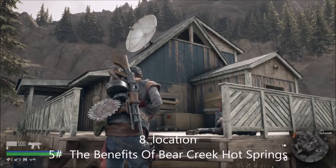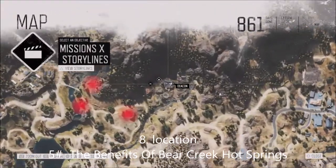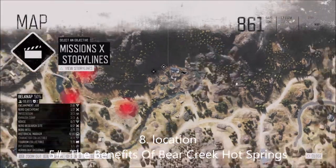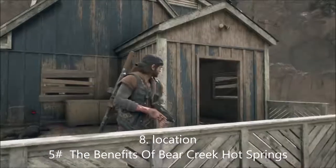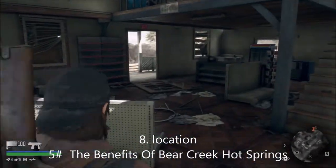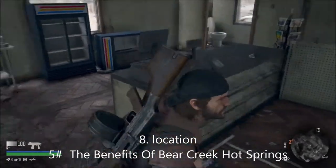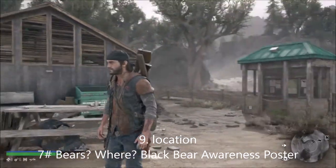This is number five and it's called 'The Benefits of Bear Creek Hot Springs.' This is part of the ambush area in the Belknap region, which is pretty much full north. You could probably come across this when you're doing the second chapter of the game. It's a bit difficult to find but it's right here.